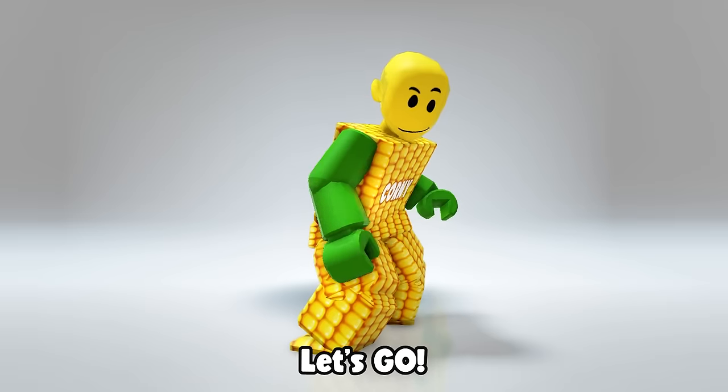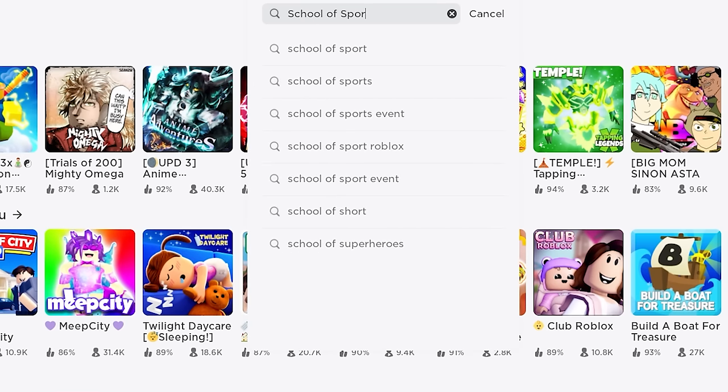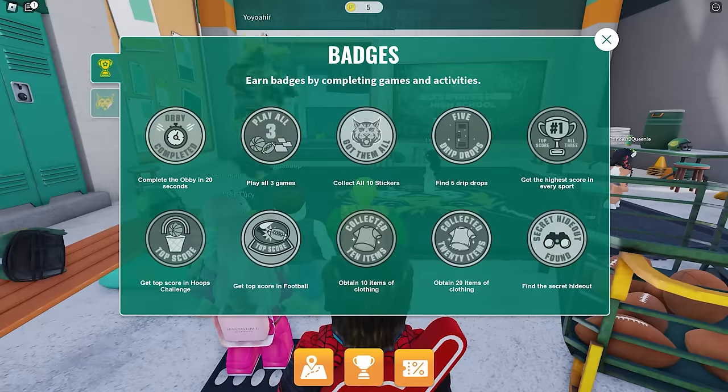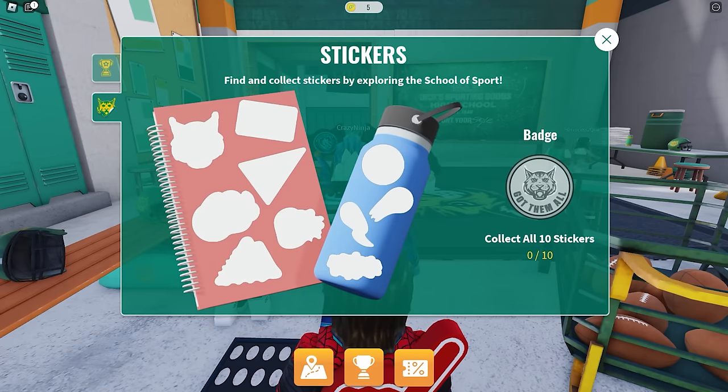Shout out to KingPlays and A. First, join this game called School of Sports by Dick's Sporting Goods. To get the free backpack, you'll need to collect 10 stickers. I'll show you where all the stickers are.